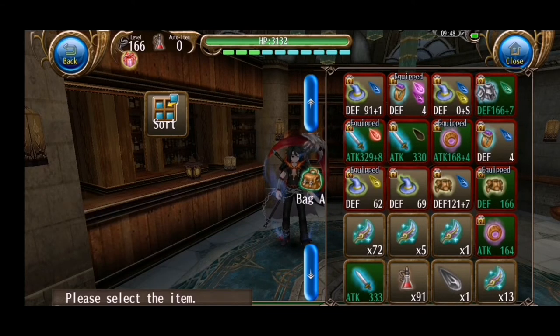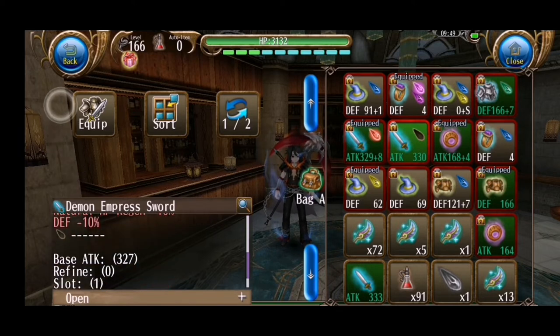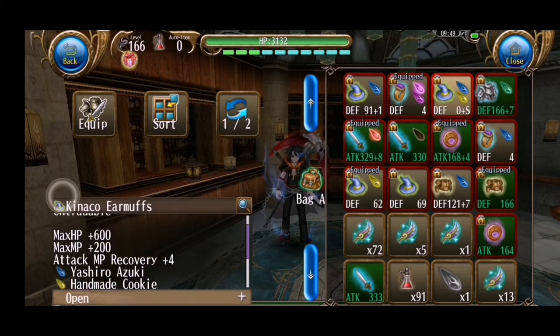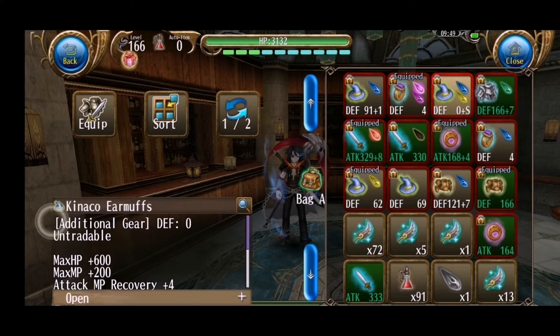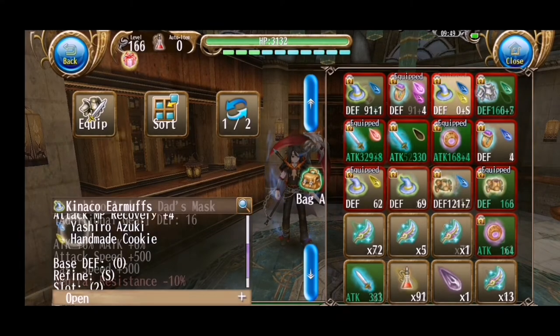You can see I have in my inventory some gears with crystals in them. This demon impressed sword is the weapon of my thunder mage. It has an open slot which means I can put a crystal in it. For example, I have a Kinako earmuff with two slots and two crystals in it. As you can see in the description it will show you what specific crystals it has.